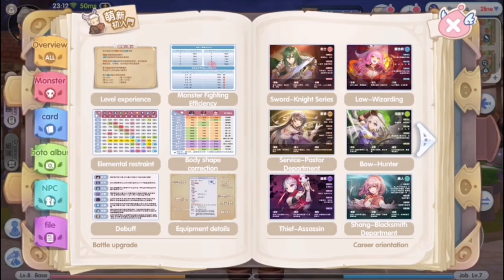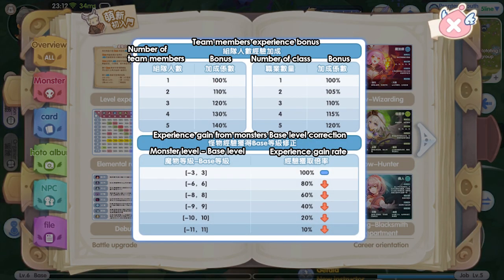Next is the monster fighting efficiency. It tells you that you will get an experience bonus if you farm with a team, and also with different classes in the team. For example, if you have five members in a team while farming, your team will get 140% experience from the mobs. If the team members comprise five different classes, your team will get another 120% experience. The final experience value is then divided by the number of your team members. This is a topic for another video.